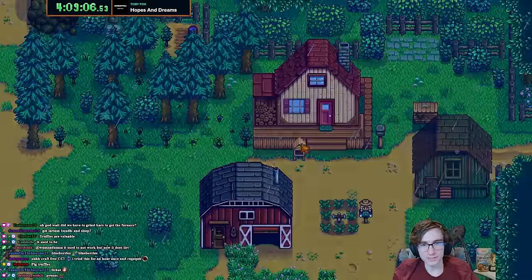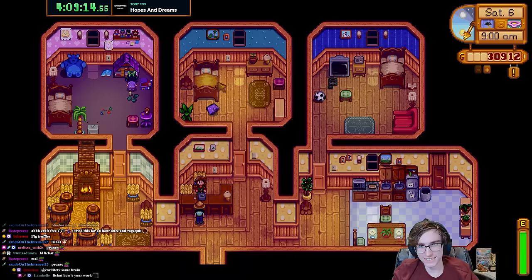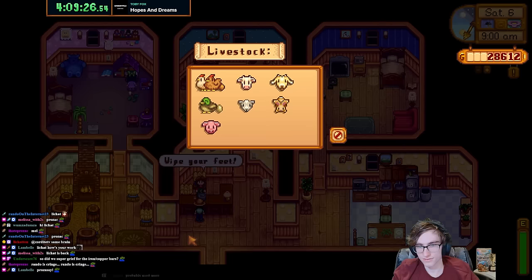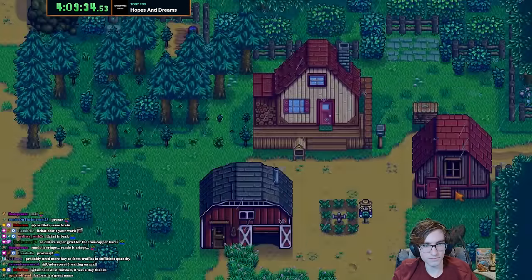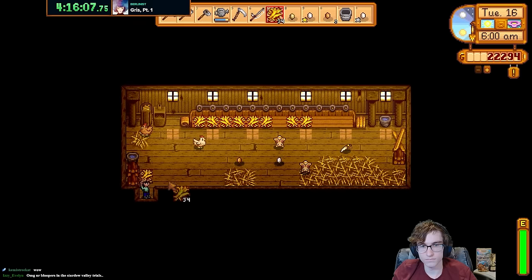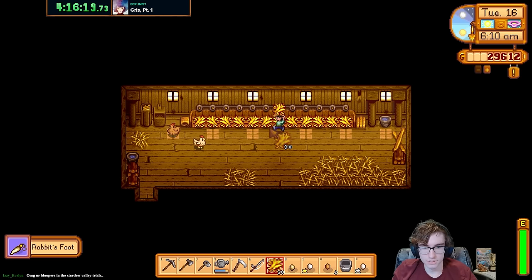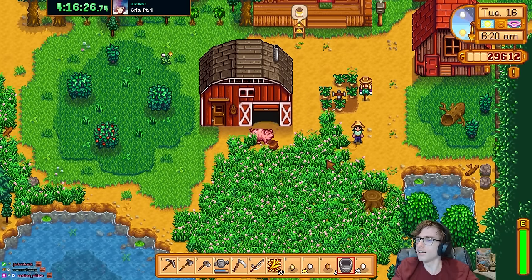How many 50-50s am I going to lose? That's a white chicken — only one. That's an early duck feather! Why can't these animals be this good in actual speedruns that matter? Why can't I have animals like this in a normal speedrun?